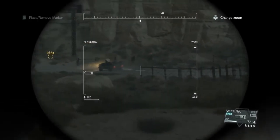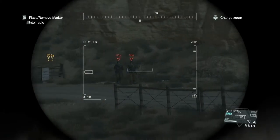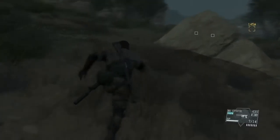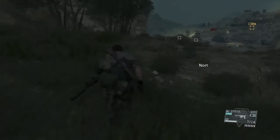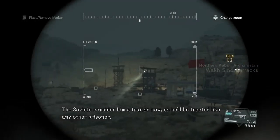Let's see that the surveyor is going to go there. Analysis complete. Nothing really worth while. That's the Waksin barracks. The target is somewhere inside that outpost. The Soviets consider him a traitor now, so he'll be treated like any other prisoner.